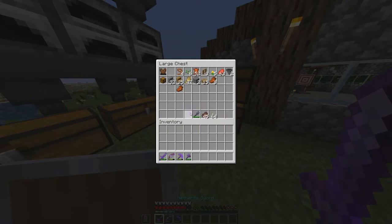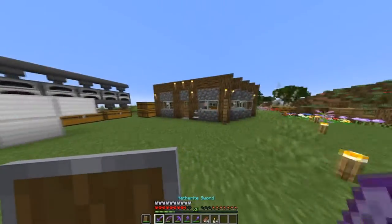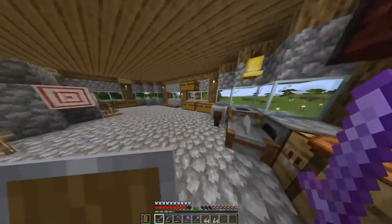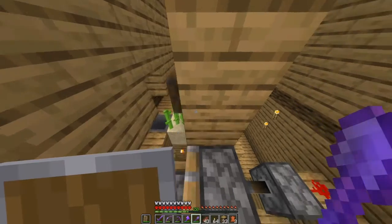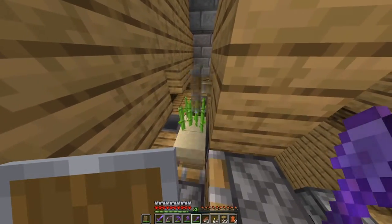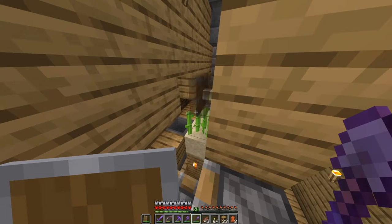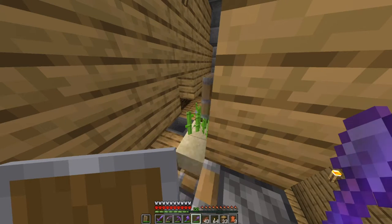I need to get this other villager a paper trade because I really need that badly. I was sitting here and I wasn't getting any sugarcane, and I noticed it's not growing. That means in 1.16, zero-tick farms don't work anymore. That means I have to redesign this whole thing.